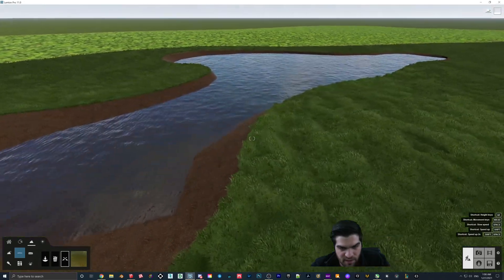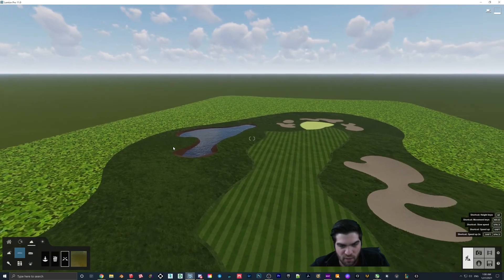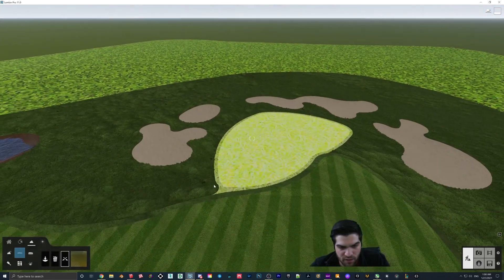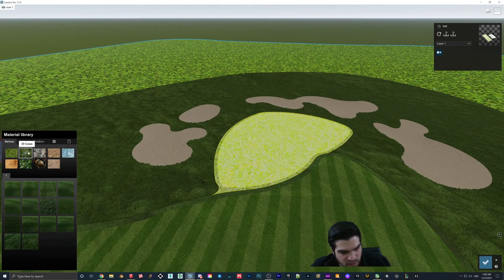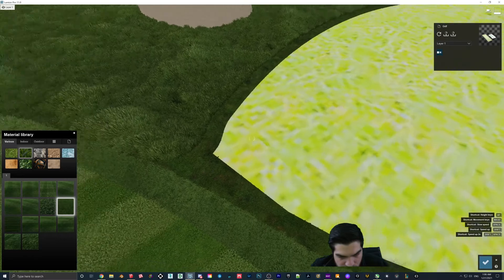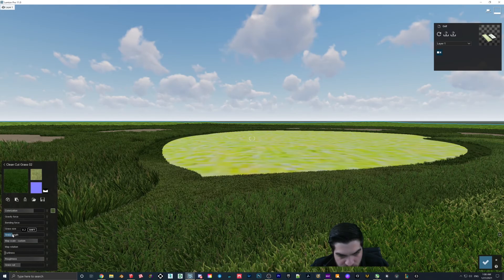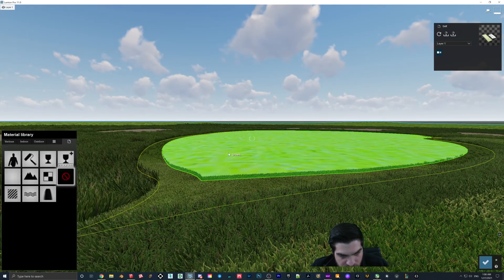Maybe I did something wrong there — oh well, I guess that's just how it's going to be. I wanted it to be a little more flat but that's kind of just the nature of how we're doing it. For this area, we're going to add more 3D grass — clean cut grass I think. That's looking pretty good but it needs to come up a little bit in lightness.